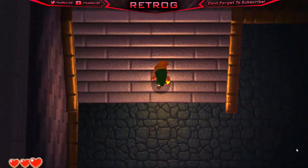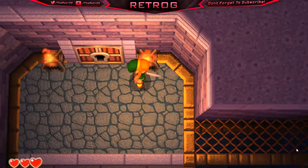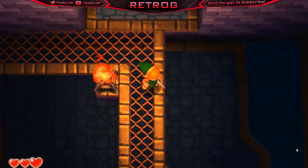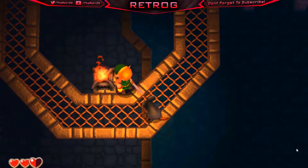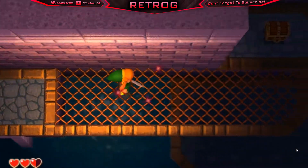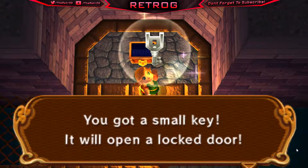Hold up — that one torch turned off. I dropped down — I did not know you would actually drop down. Got a blue rupee here. We're going to go ahead and turn that one on. There's a little enemy — she didn't even give me a heart. He didn't give me one either. But anyway, we got the chest — got ourselves a key! So now it should be easy peasy after this.